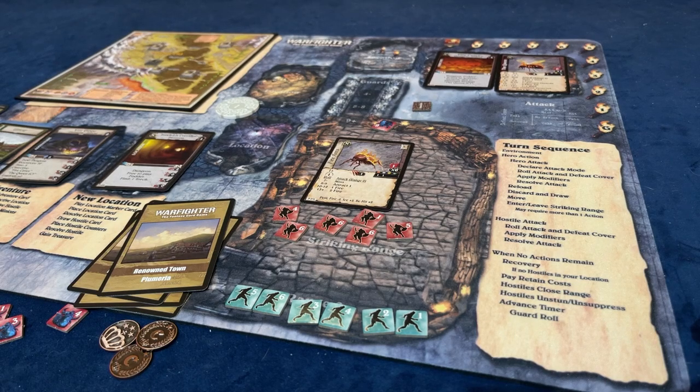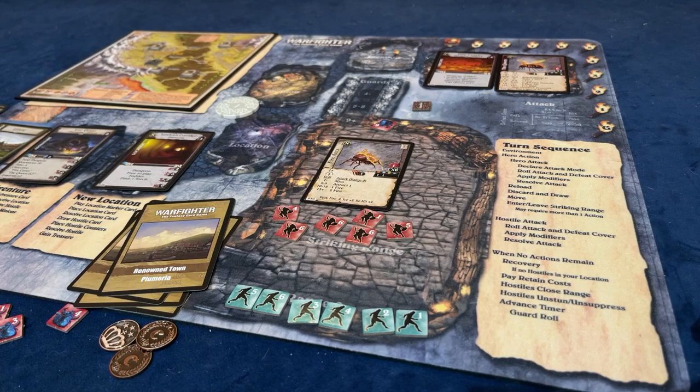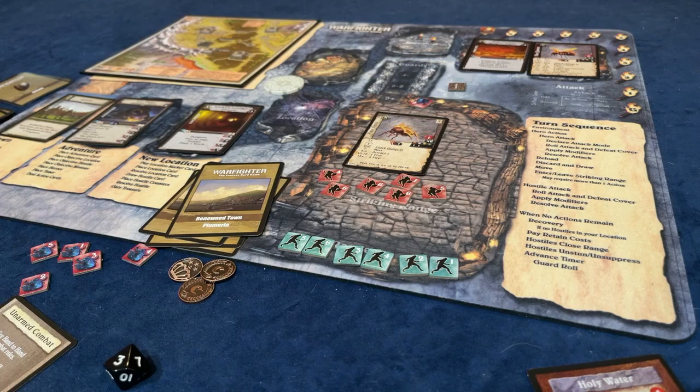The action cost is going to be 1 to go into the next room. The striking distance is 0 actions. I do have a Charge, and I think I'm going to charge. I don't want to stay in this room - I want to go into the fodder room, which will let me get a bunch of experience points. We're going to charge into the room, pay 3 experience points, and that pays the action for everybody to move in.